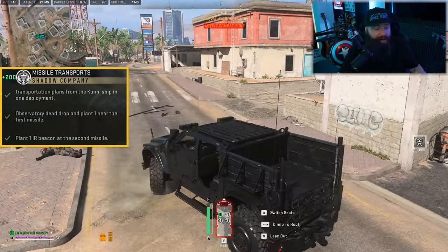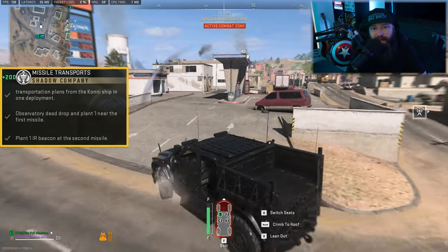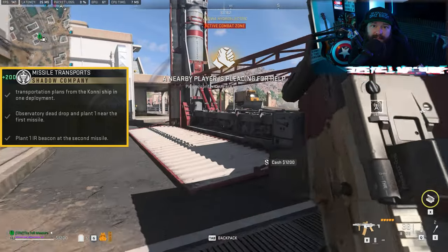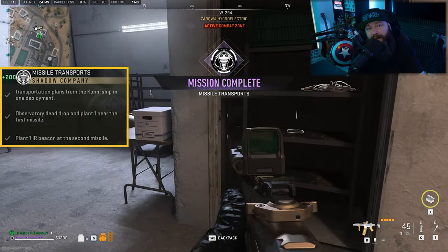As soon as you come into the area, same as before, you're going to see AI drifting around as well as a reinforcement wave dropping right on top of you. Simply make your way over to the launcher, look for the prompt that says IR beacon, hit that, and as soon as you've done that you're going to have success for all three steps of this mission.